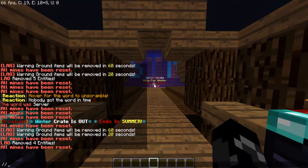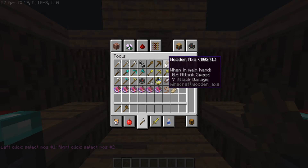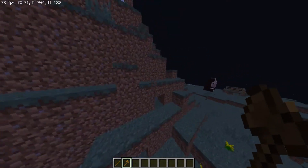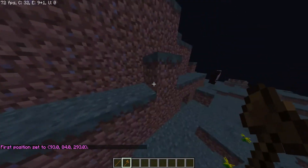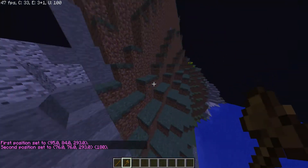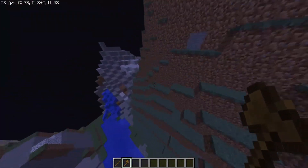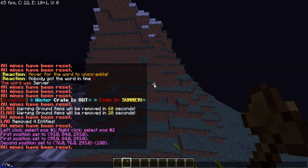First thing you want to do is type slash wand, or just get a normal axe out of your inventory. Then go somewhere and hit a block with a right click, and then do a left click on another block — like pretend you're selecting a bigger block. On the other side, place down a block with the axe.